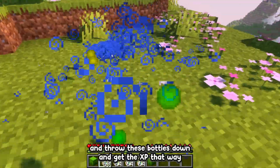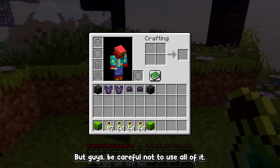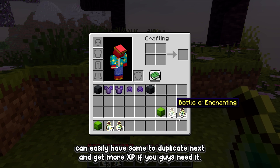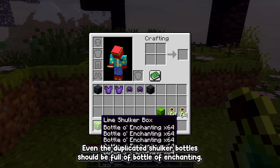For those who did the bottle of enchanting duplication method, it's pretty straightforward — just throw the bottles down and get XP that way. You can use up as many bottles as you'd like, but be careful not to use all of them. I recommend keeping a couple of stacks to the side so you always have some to duplicate again and get more XP later.